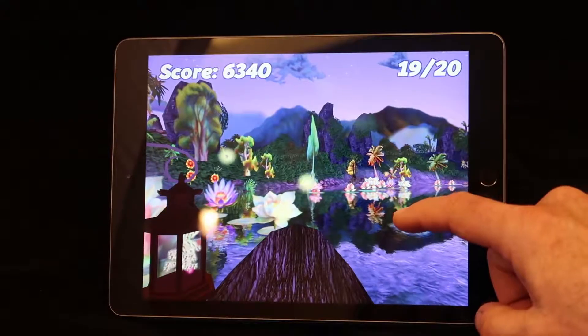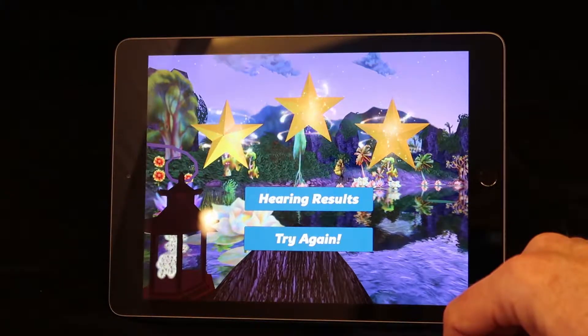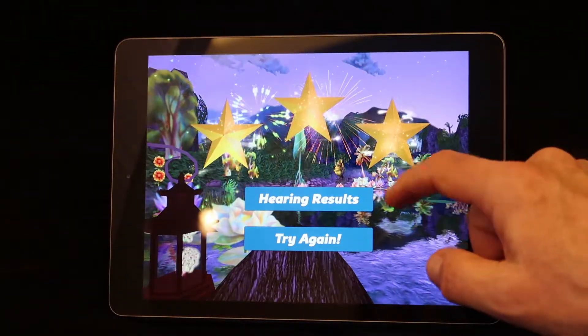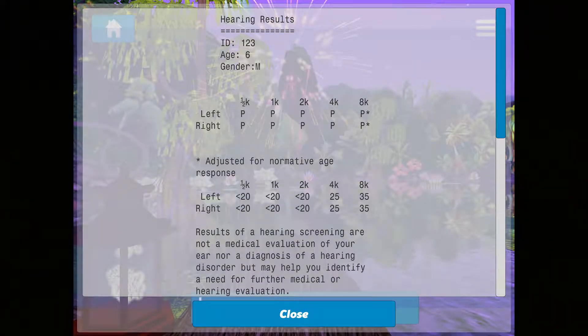After the last tone on the last round of the game, we'll advance to the hearing results screen and fireworks will fly. Press the button to get the results. The results contain the information entered on the mode screen: a pass or fail for each ear at each frequency, and the calculated thresholds for each ear at each frequency.